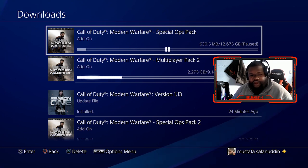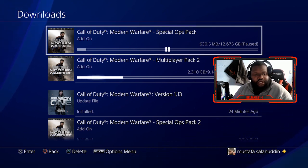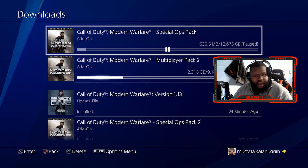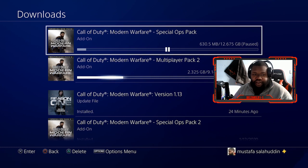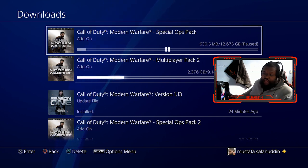First, go into your downloads right now. On the screen you should see right here — Special Ops Pack — pause that. Let this download. If you don't play Spec Ops, don't ever hit resume on it. But if you do get an error message, do not click anything.